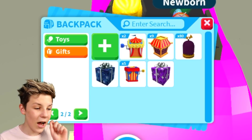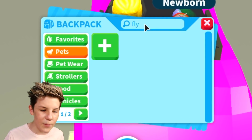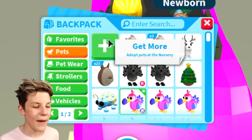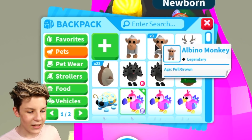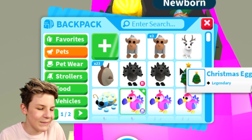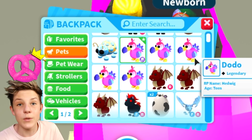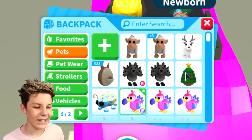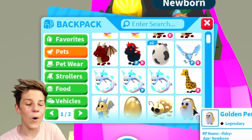I just want to quickly check — if we search up 'fly', it won't come up with all of our fly pets, which is a little bit annoying. Also, when we hover our mouse over the plus signs, it says 'get more, adopt pets at the nursery.' I really like the new look more than the old one. It shows you the pet's name, its roleplay name, its age, and what its rarity is — which is pretty much the same info as before, but I still think this looks better and cooler.